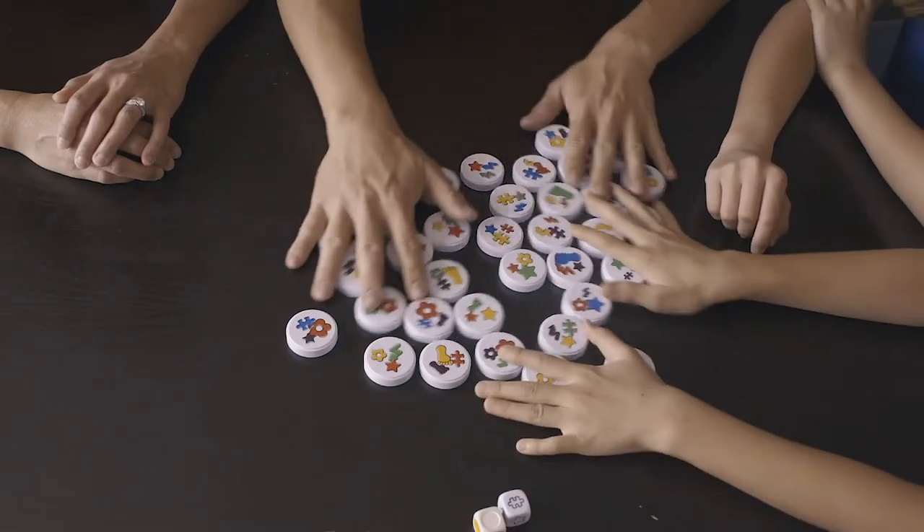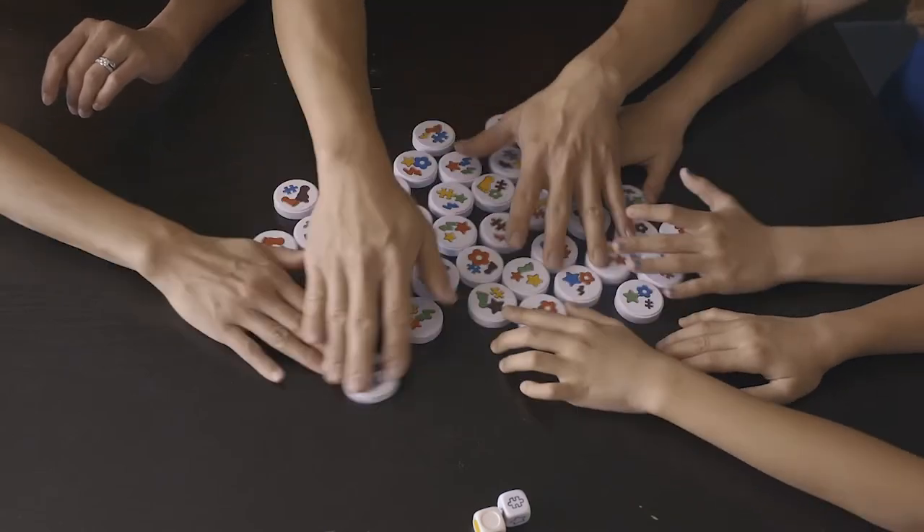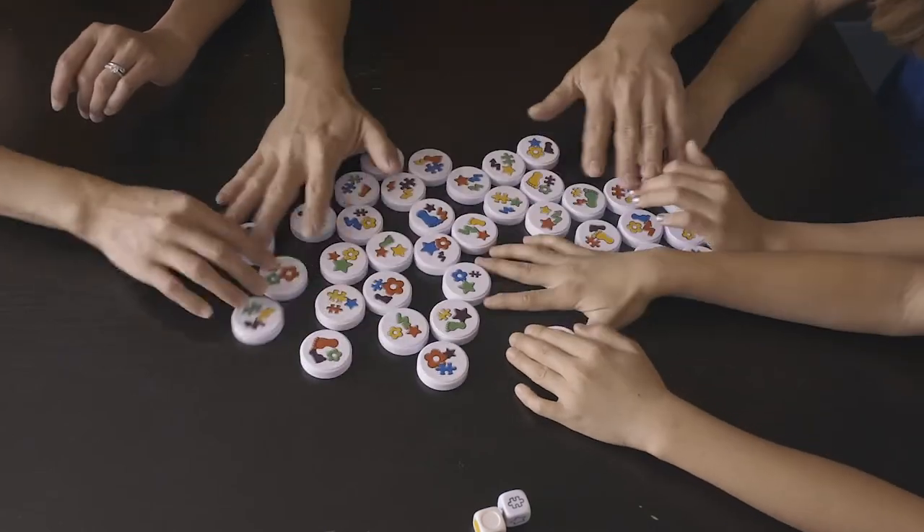Let's set up the game. Spread the magnetic discs on a table so that they are within easy reach of all players, and the colored shapes are visible.